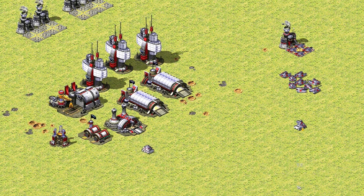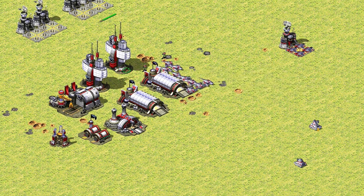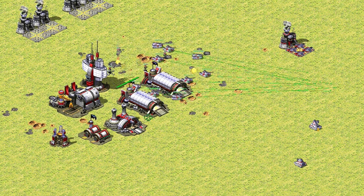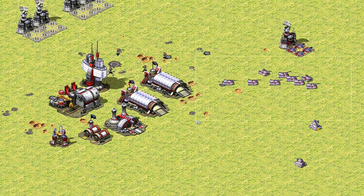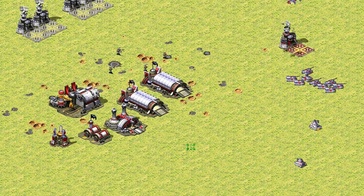This is very useful in cases where the enemy attacks just one factory and then leaves — for example with a Tanya IFV, Seal IFV, Elite IFV, rocketeers, tanks, planes, Sea Choppers, Yuri discs, or clones. In all these cases where the enemy hits a single factory and retreats, this duplicate-factory trick is highly recommended because it prevents significant delays to your build order.